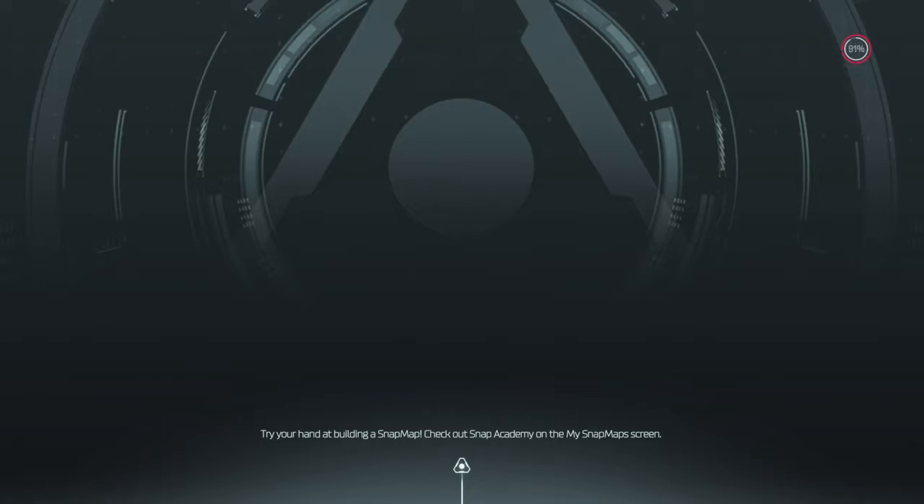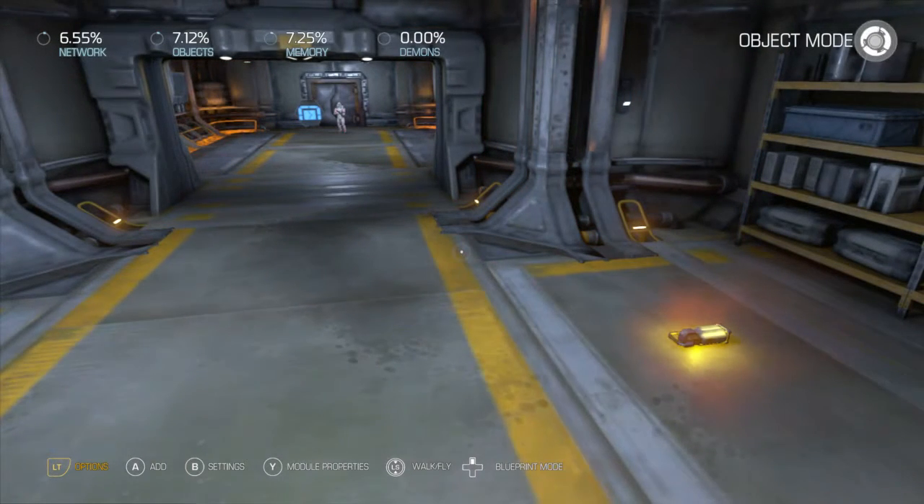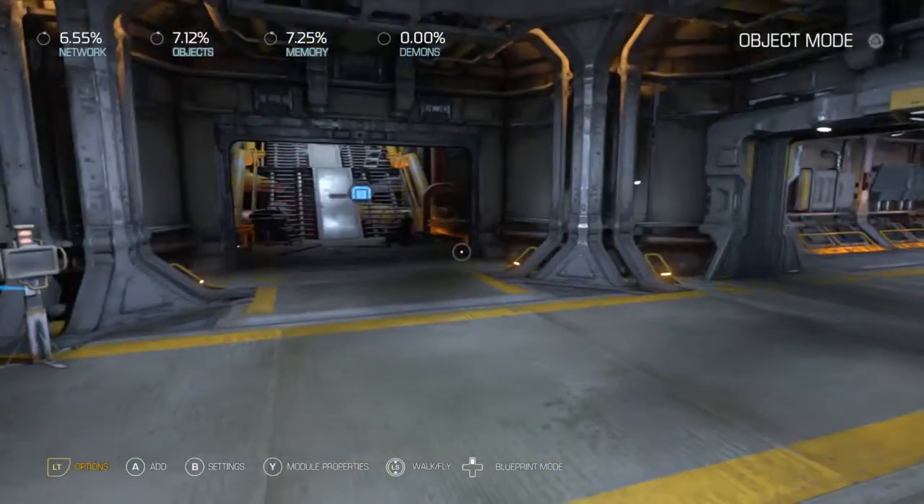And that is how you get doors to lock, unlock, and other ways to open. There are more ways than that obviously, but you probably get the picture by this point. You can experiment with other things you want to do with it.